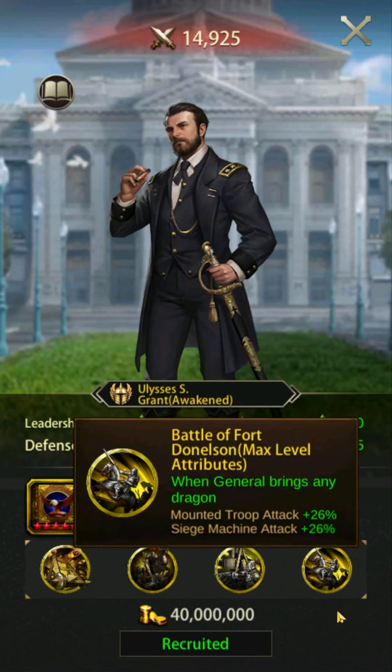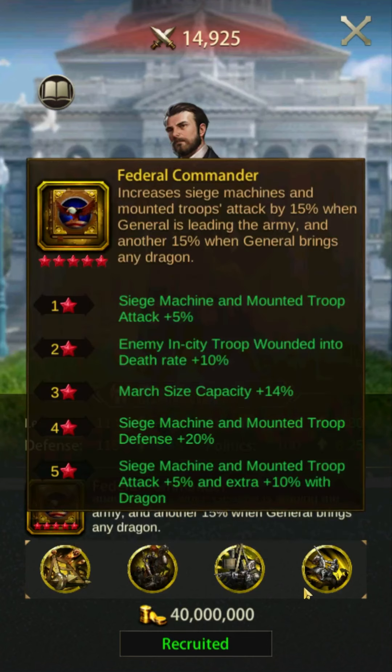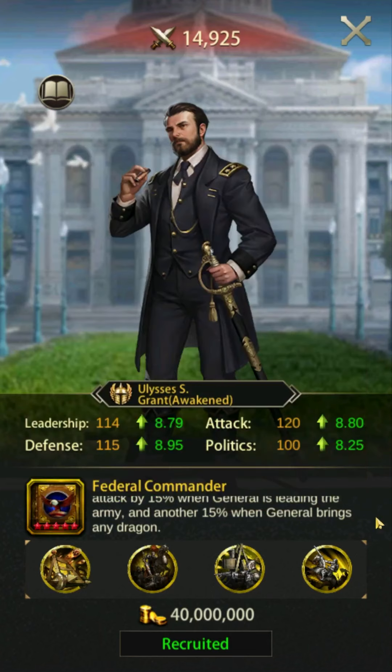Grant is comparable to Napoleon and Ramses II, who did not make this list. He has higher march size and better defense than Napoleon, though his attack is slightly lower. Napoleon is only fully effective when attacking, so Grant gains some ground there by being able to reinforce. Ramses II has higher attack and HP than Grant as well as being similarly versatile. However, Ramses II has lower defense than Grant as well as a very limited march size. There's also the consideration that Grant is much easier to upgrade compared to Napoleon and Ramses.